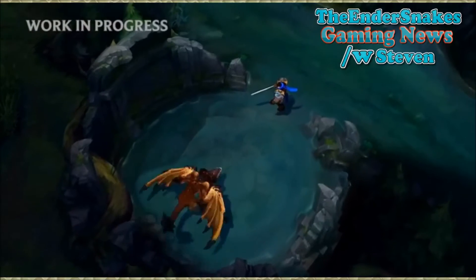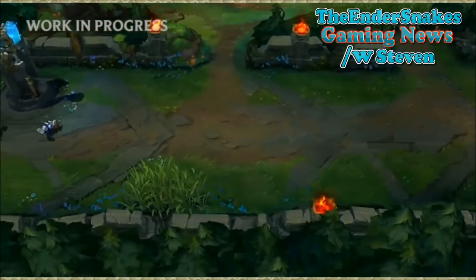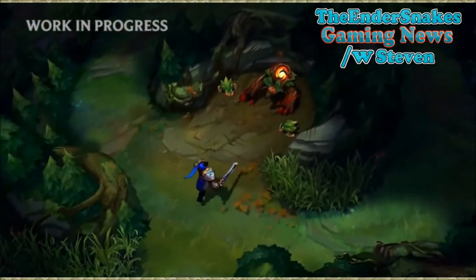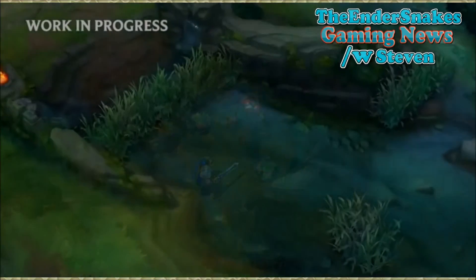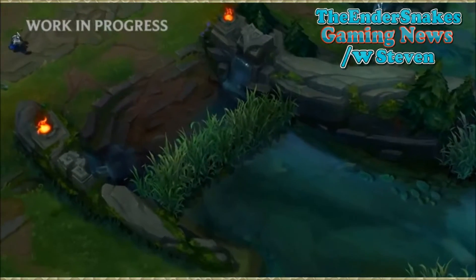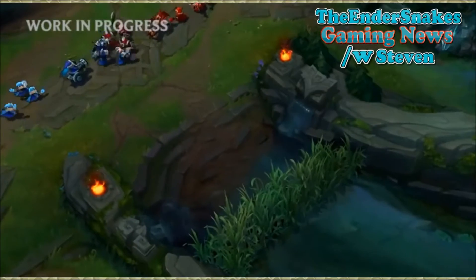The dragon flies down, lands on the rocky bit around the back and slowly walks across the stone bit, then jumps down — and that's when you're ready to fight. The new jungle creeps look absolutely awesome. They've got the buff actually embedded inside them, instead of how they used to be, where it was just an epic monster with the buff going around them.